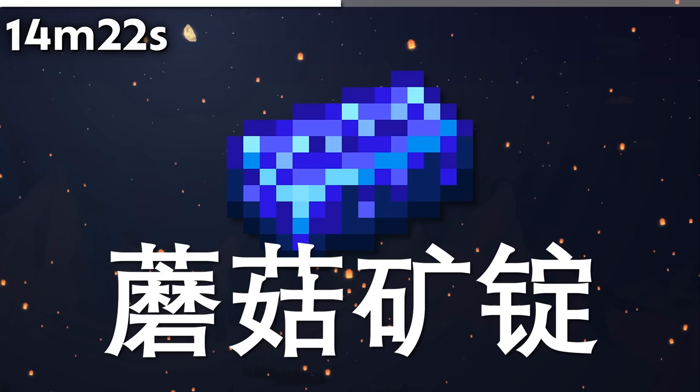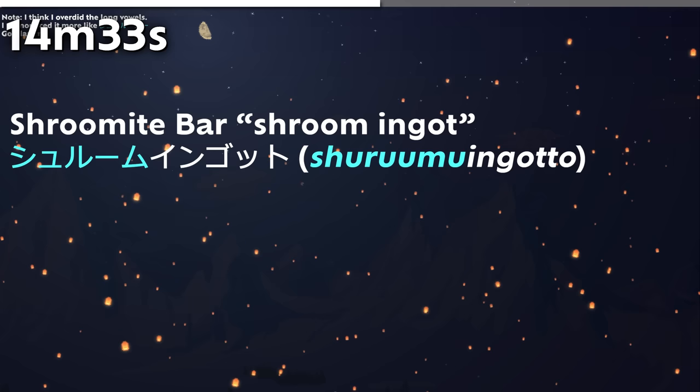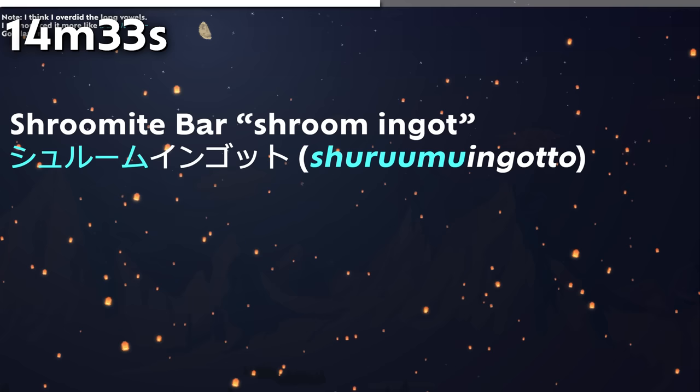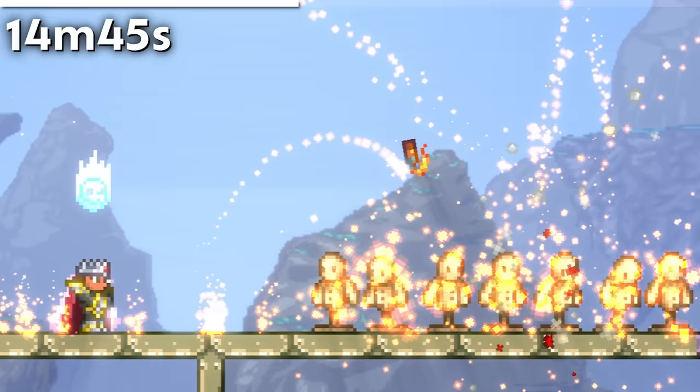In Chinese, Shroomite is called moku kuang ding, literally meaning mushroom ore ingot. In Japanese, the '-ite' suffix is not included in transliterations — Shroomite is shiorumu ingotto and Chlorophyte is kuroro — though Adamantite still has its suffix. In 1.4.4, they changed pink gel to regular gel in the Molotov Cocktail recipe, rectifying pink gel's paradox of flammability mentioned in a previous video.